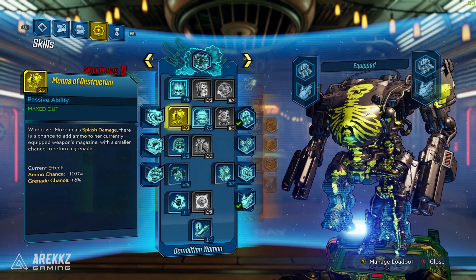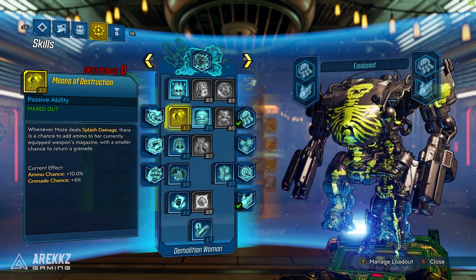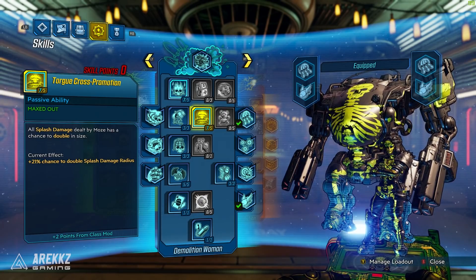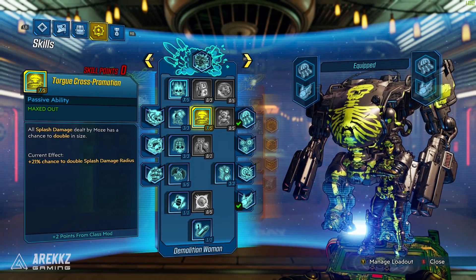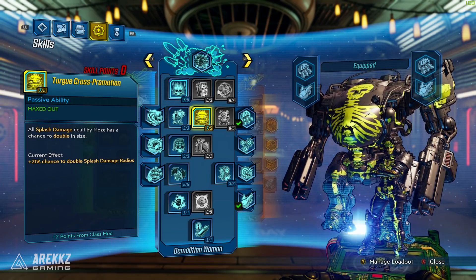You're then going to go down to the second line and use Means of Destruction. Whenever Moze deals splash damage, there is a chance to add ammo to her currently equipped weapon's magazine, with a smaller chance to return a grenade. So you're kicking out explosions and getting your ammo back — pretty nice. Pair that with Torgue Cross Promotion, and all splash damage dealt by Moze has a chance to double in size, basically increasing the radius, meaning you can catch more enemies and proc skills that lean on explosions more frequently.